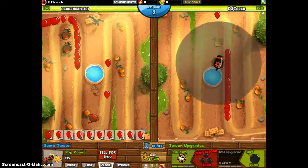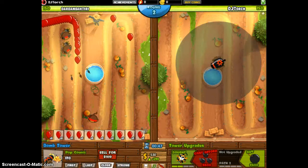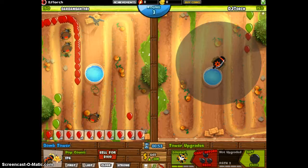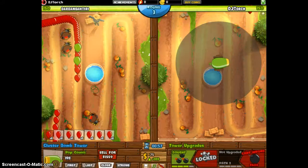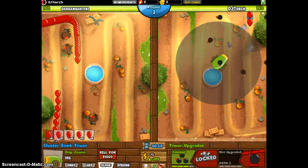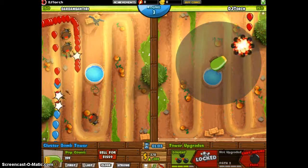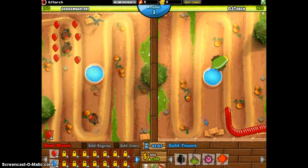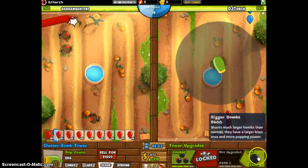Oh yeah, we want to set our cannon on close because close is the best. He lost two lives at least on my screen. And we are going to upgrade to cluster bombs. What cluster bombs does is when you shoot a bomb, it sends out grouped — more bombs. Round four, we are going to get bigger bombs, which will defend against the pink balloons, which go fast. So we're going to save up.